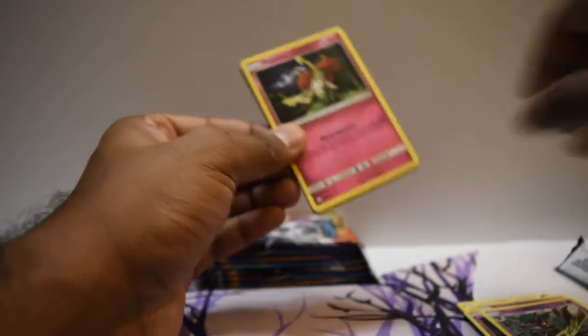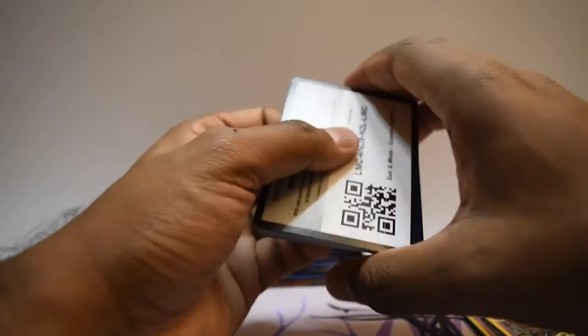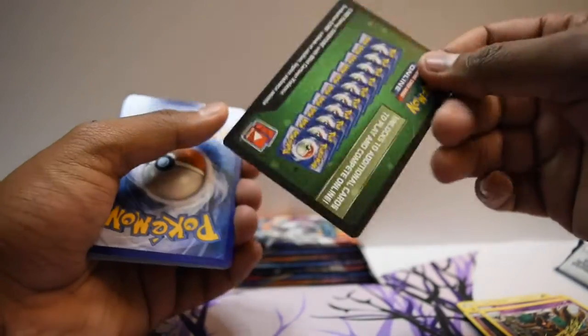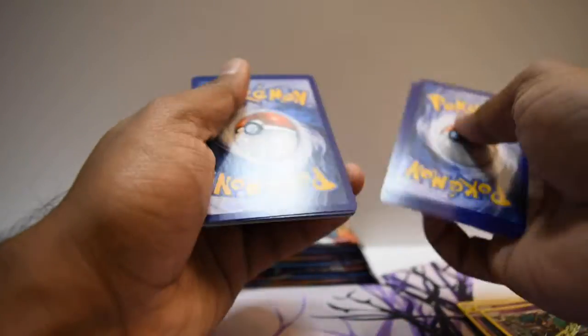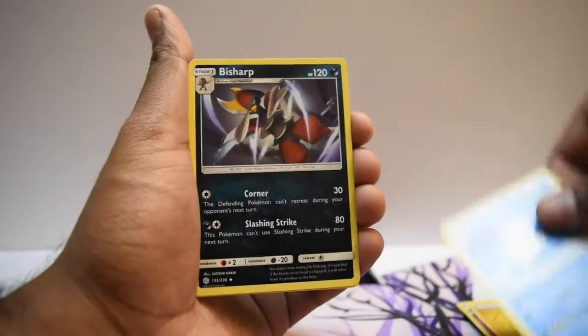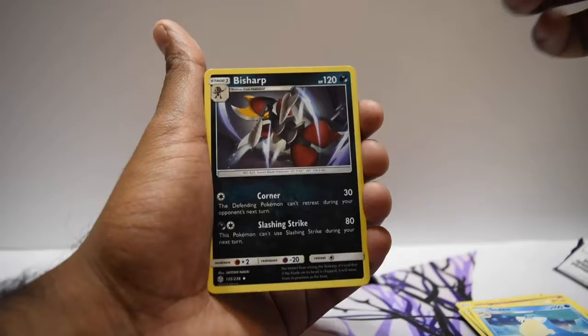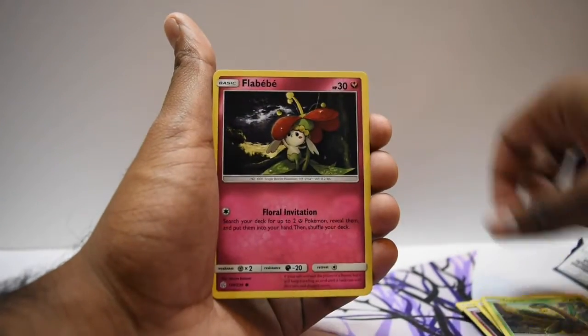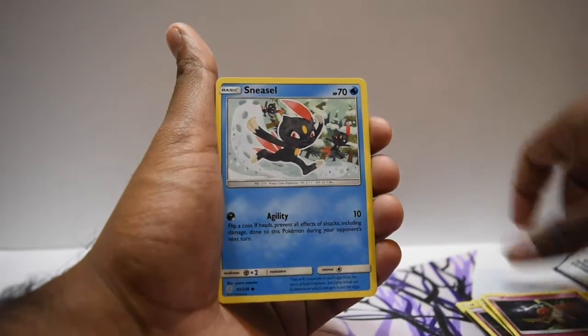The good news is I got this from a very reliable seller on eBay, so I'm not in the slightest concerned about the legitimacy of these cards. It's a green pack — one, two, three, four. I'm just wondering if the wrong color code card was put in there. A little concerning, but nothing to be worried about.